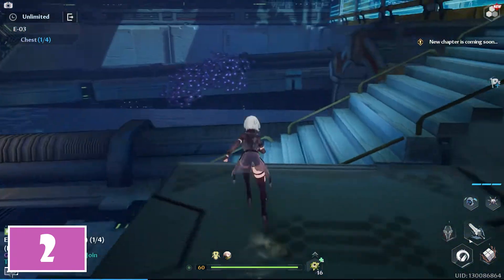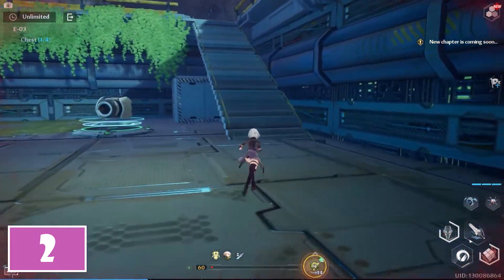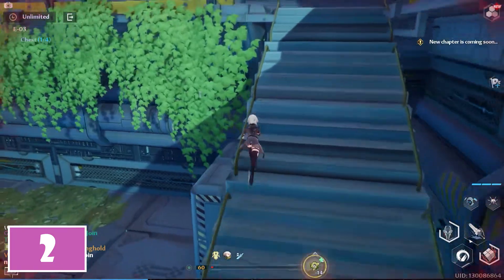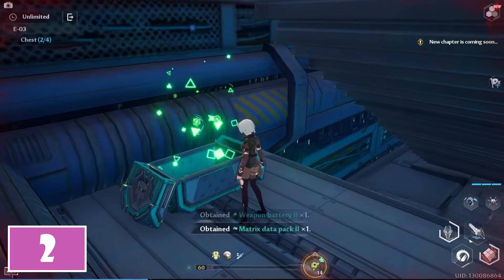For the second, use the staircase in order to reach the boss to defeat. Once done, start using the staircase in the left corner of this area. At the end of it, you have to jump down to the left and on top of some crates you will find the second chest loot.